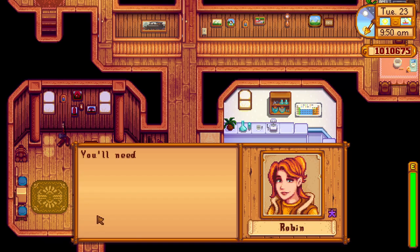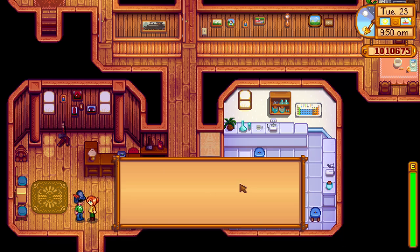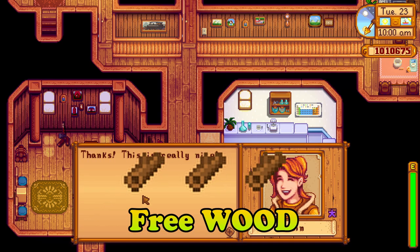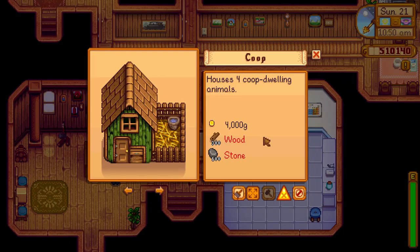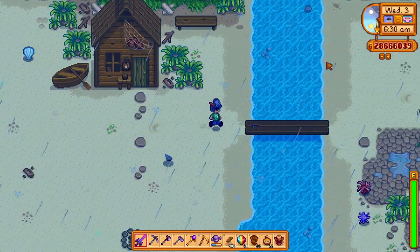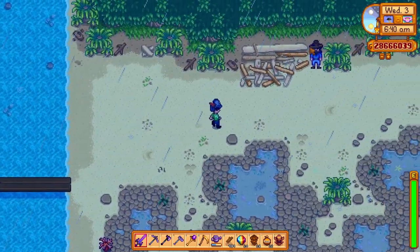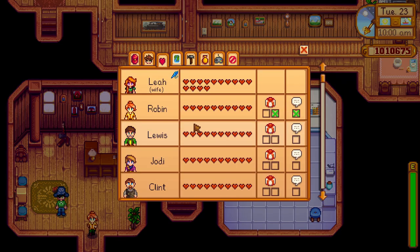Another quite important villager to befriend early on is Robin, the local carpenter. Being a carpenter, you can already deduce what she will send you in the mail — and that is wood. Every starting farm will need huge amounts of wood for equipment, for buildings, for everything — even requests like fixing up the bridge to the beach need around 350 pieces. So the extra 50 wood that she can send you in the mail can sometimes be a lifesaver.